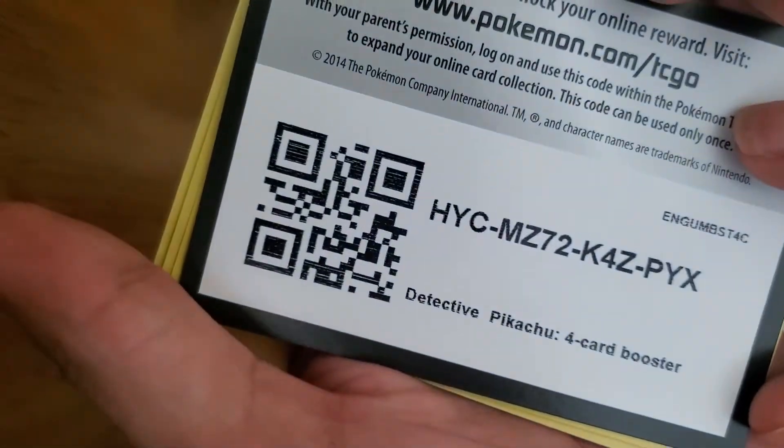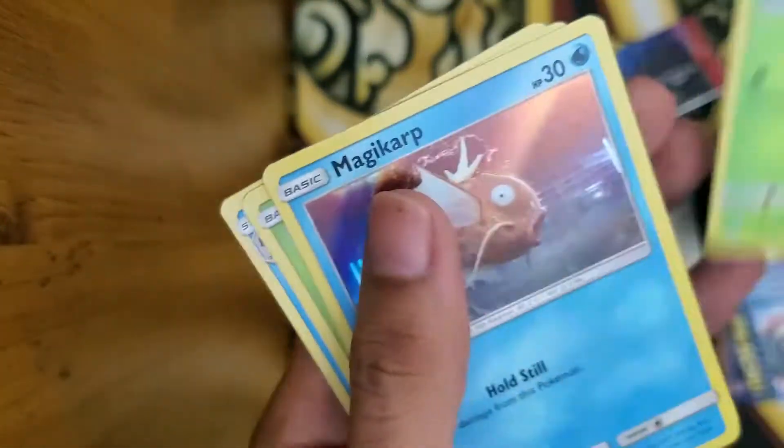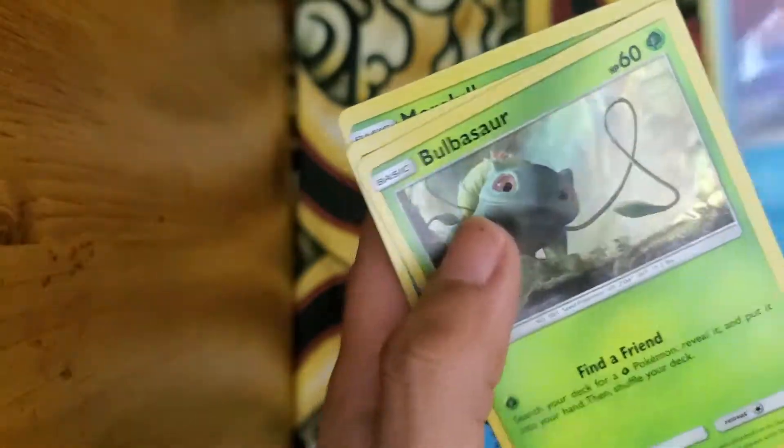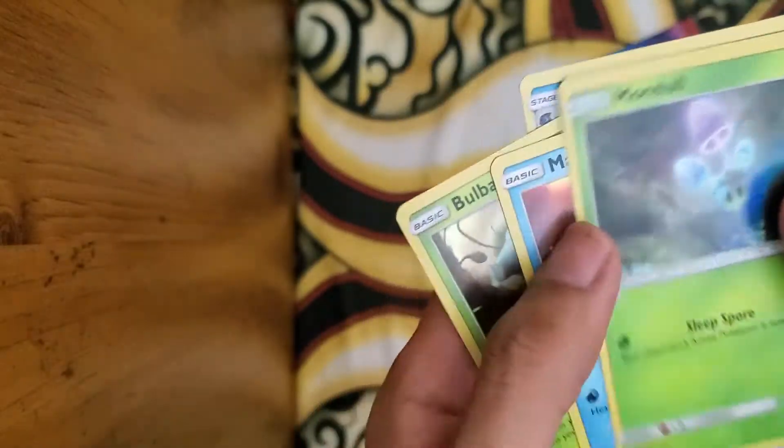Trainer Code, Moralo, Magikarp, Bulbasaur, Greninja — and that's it.